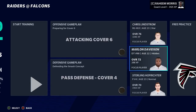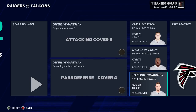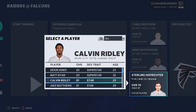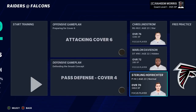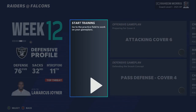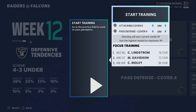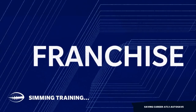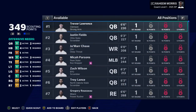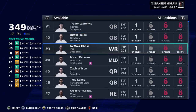I also want to get Marlon Davidson some action down the stretch — he has that hidden development trait and hasn't seen much playing time. And I'll keep working on Calvin Ridley, who's having an outstanding season and might have to be our number one receiver of the future. For training, I'll simulate every week to stay on the same playing field as the rest of the league.